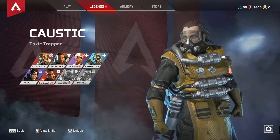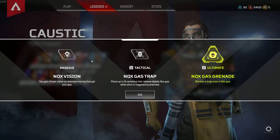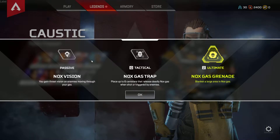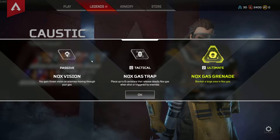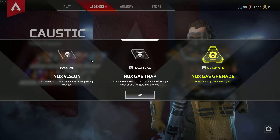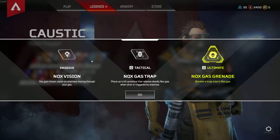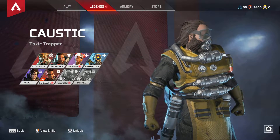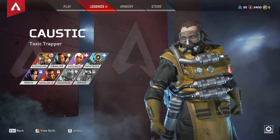Now for the two locked legends — let's start with Caustic, who is a Toxic Trapper. His passive is Nox Vision: you gain threat vision on enemies moving through your gas. His tactical is Nox Gas Trap: place up to six canisters that release deadly Nox gas when shot or triggered by enemies, damaging everyone except you. His ultimate is Nox Gas Grenade: blanket a large area in Nox gas. He's got several rebreathers on him and a big canister — I'm sure that's full of some really nasty, potent stuff.